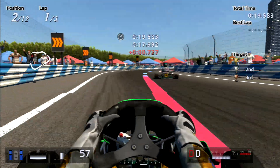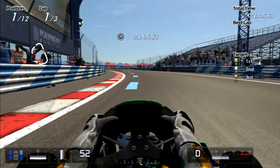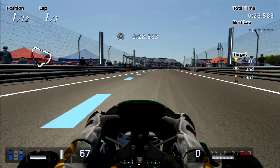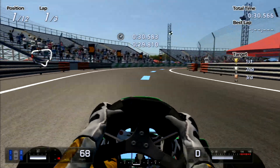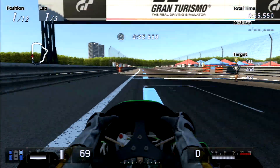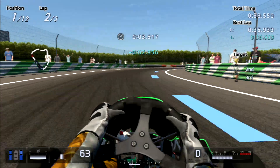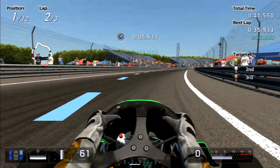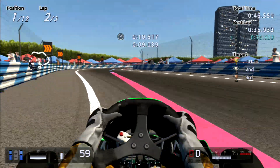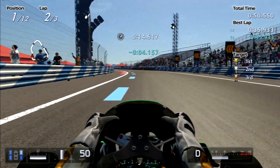Karts are kind of weird. They are incredibly reactive with the steering, as you might imagine, considering they weigh absolutely nothing. They're quicker than you might think. However, the biggest thing you've got to get used to is the fact that the brakes are only on the rear — there are no front brakes. So if you lock up you're going to stop the rears from spinning, which will put you into a spin. The key is to try and brake in a straight line as much as possible.